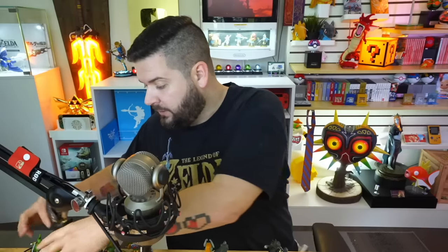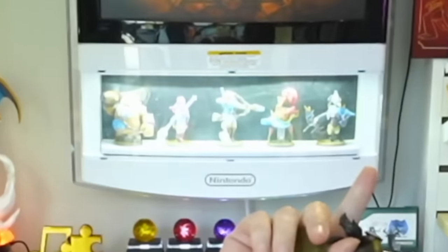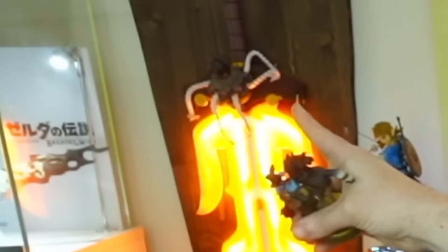The following amiibos are going to be supported: the six Super Smash Brothers amiibos, the sixth 30th Anniversary Links, the 30th Anniversary Zelda, the Twilight Princess HD Wolf Link, the Breath of the Wild amiibos including Archer Link, the Champions, the Guardian, Zelda, and Loftwing from Skyward Sword HD Switch, the Link's Awakening Nintendo Switch amiibo, and the brand new Tears of the Kingdom amiibo which won't be included in this video since I don't have it yet.